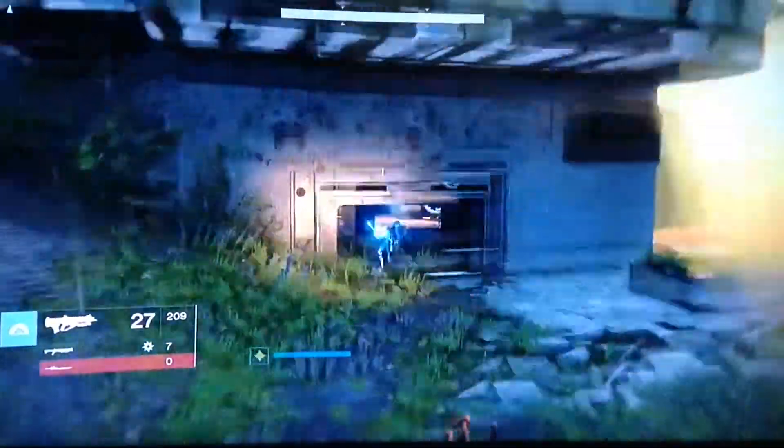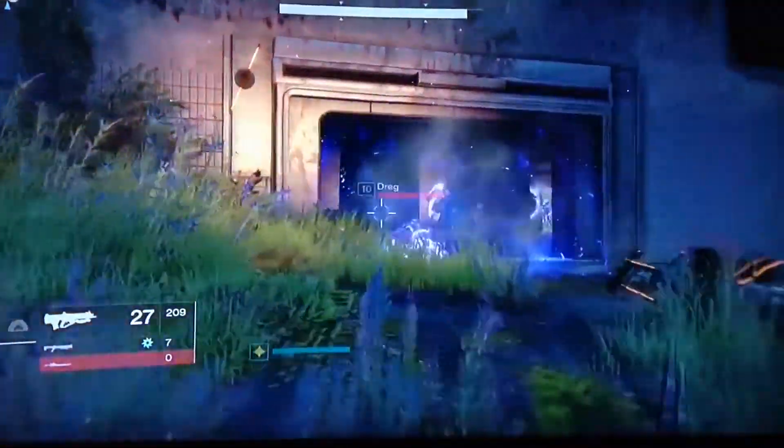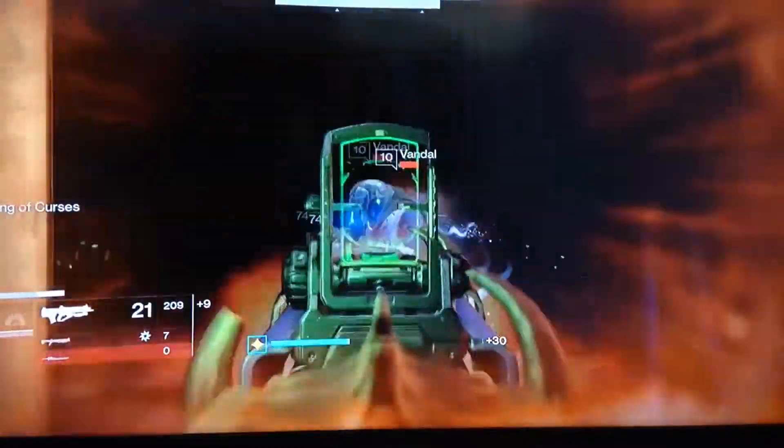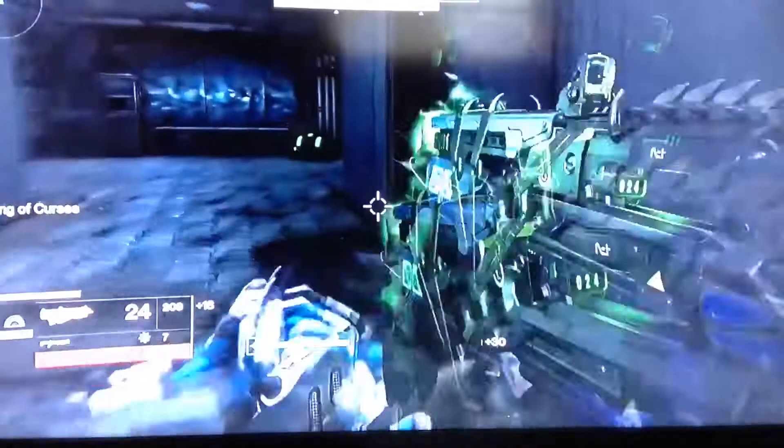What you want to do now is kill all the Fallen here, so when you do the glitch they'll just keep on spawning again. As you see here, I'm just going to kill them all.